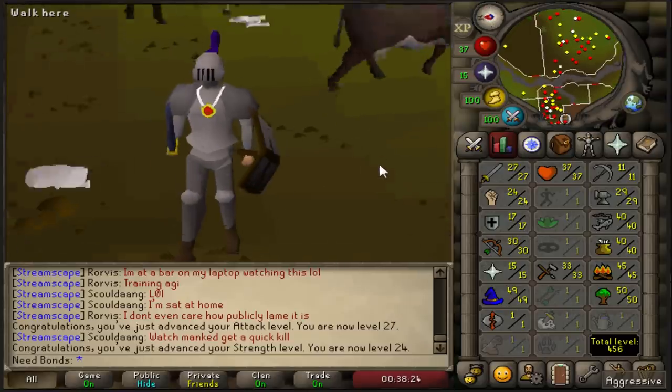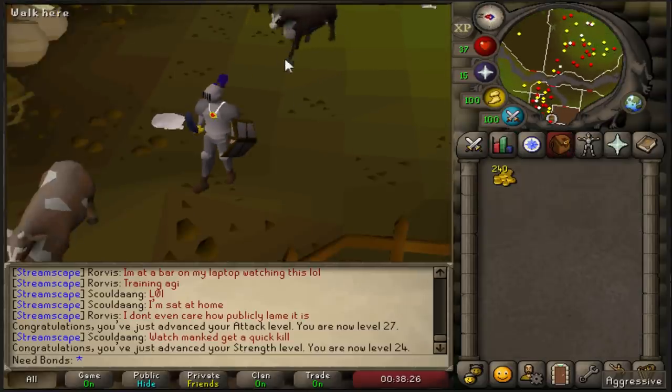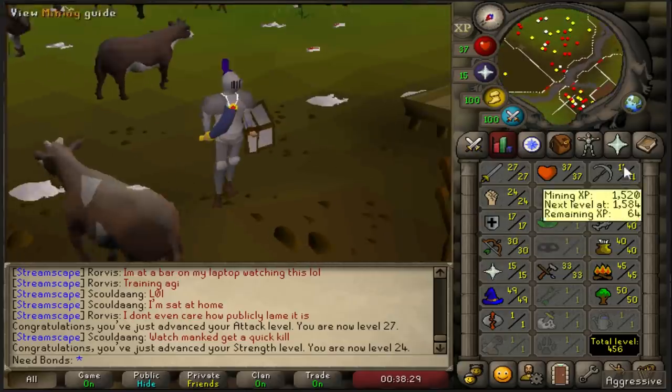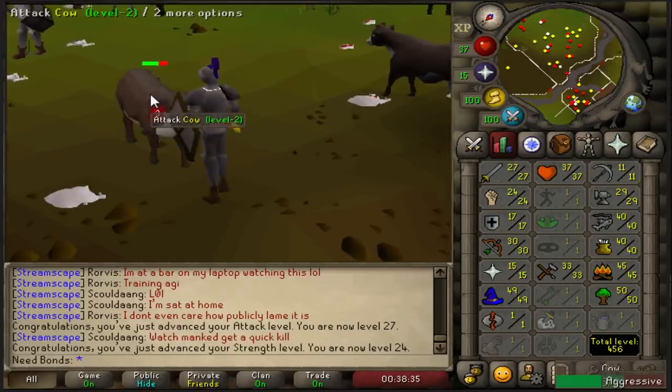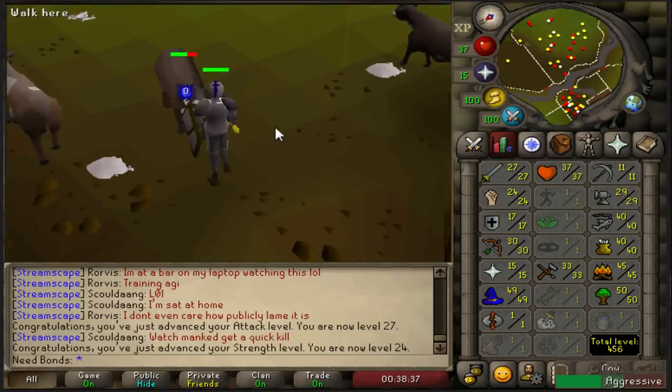Alright, hello everyone, welcome to episode number 5 of Free-to-Play to Main. This is a series where I turn this Free-to-Play account that was level 3 fresh off of Tutorial Island and turn it into a main account that can sustain itself by buying bonds for membership.